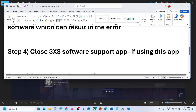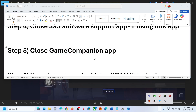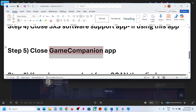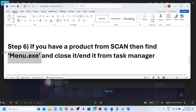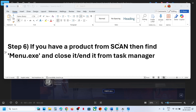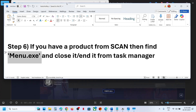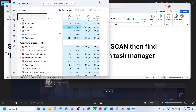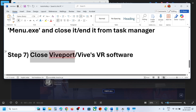If you have the 3xs software app, close it. If you're using the Game Companion app, close it from the system tray and end it from Task Manager as well. If you have a scan application, you might see menu.exe running in Task Manager — right-click on it and end the process.